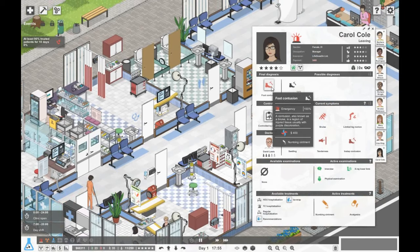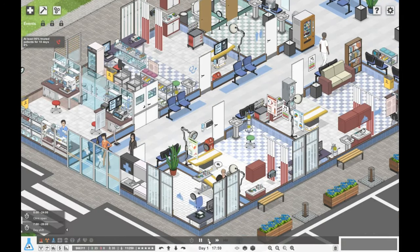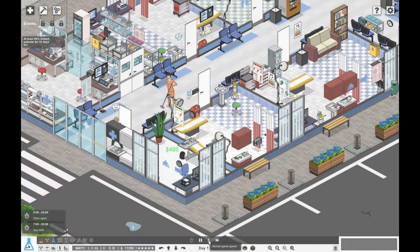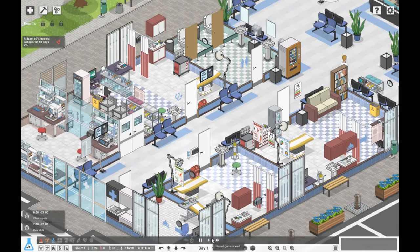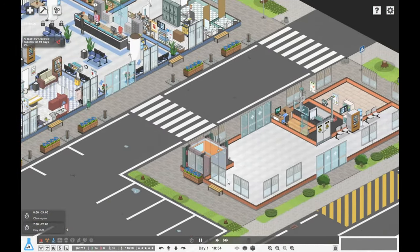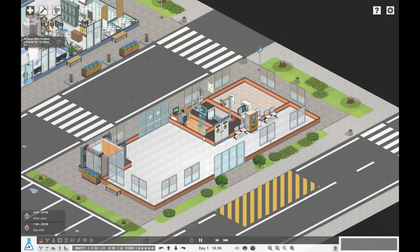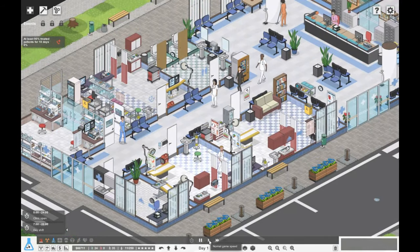We've got Carol Cole — she needs some ointment for her foot contusion. It might be worth splitting some of these rooms up, because some of them are quite large and we could get a lot more capacity in smaller rooms. We can maybe do that in the evening. I've got one person up here waiting for a microbial study. So it's going well.